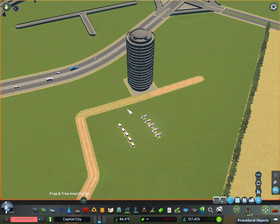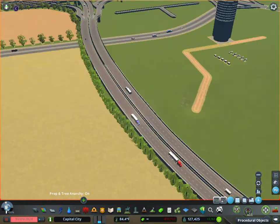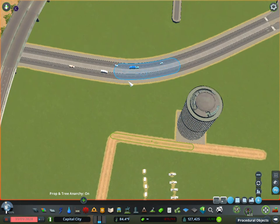There is also a bulldoze button in Move It — just select a segment and hit the bulldoze button, just like the one in the vanilla game. The only difference is you have Control+Z so you can undo it if you want. There are also some different rotation tools — for example, if you have a weird curve and you're trying to get a building to center on the arc of that curve.